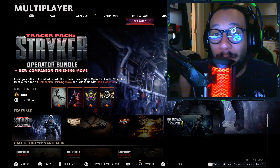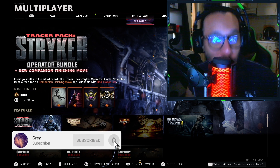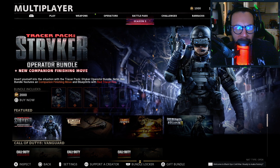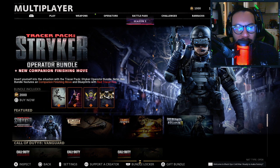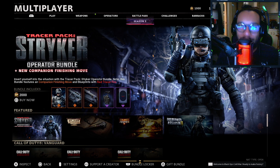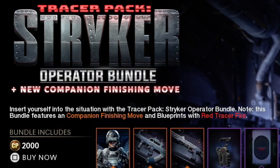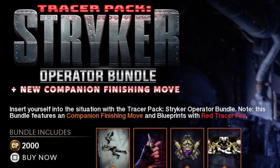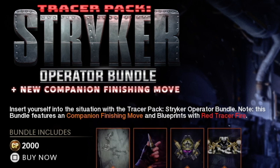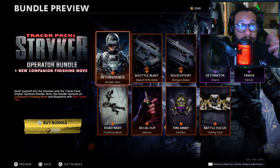Hey, what's going on guys, it's your boy Gray here, welcome back to the channel. The Tracer Pack Striker Operator Bundle is officially here — it's finally here. It has a new companion finishing move, and this bundle costs 2,000 COD Points or $20. It features blueprints with red tracer fire.